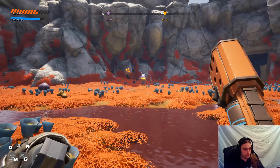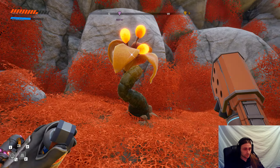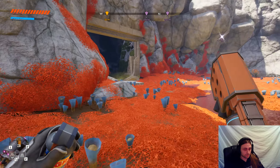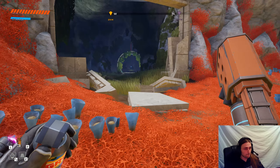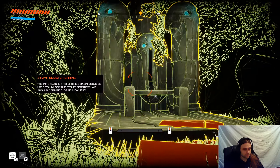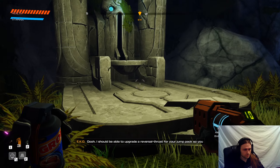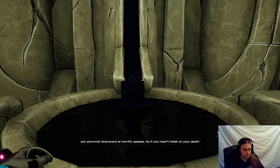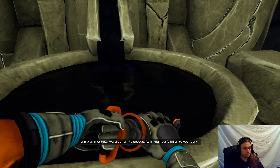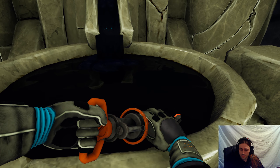That was quite unexpected. And here is the shrine. You should be able to upgrade a reversal thrust for your jump pack, so you can plummet downwards at horrific speeds — as if you hadn't fallen to your death enough times already. Yeah, I guess you could say that.